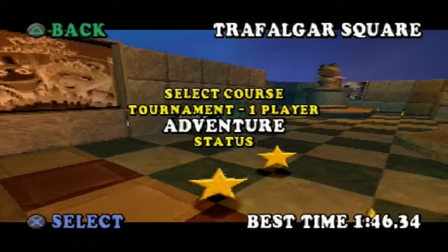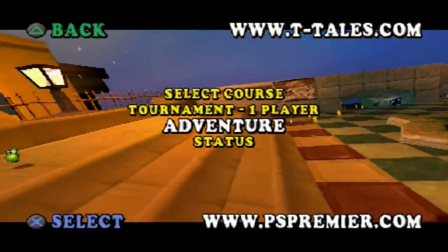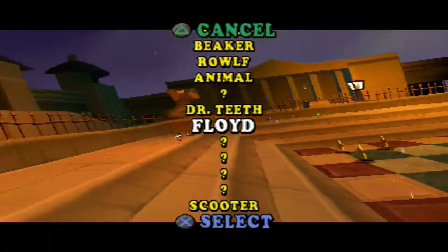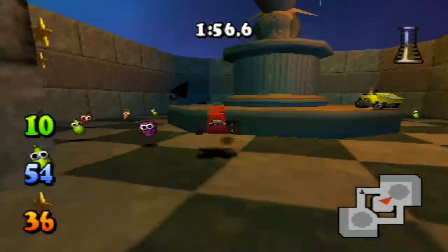What we're going to do here is the adventure today in Trafalgar Square. Let's do Floyd because Floyd I think is a good character to play as at the moment. And let's do the tokens - I'm feeling the tokens should be done first.